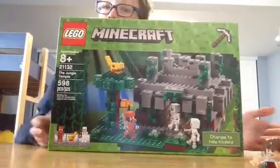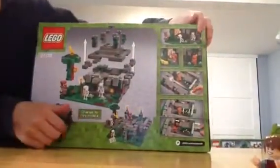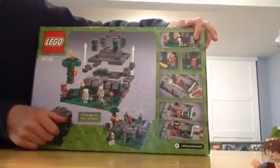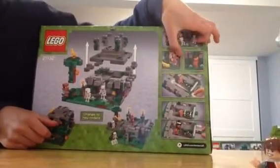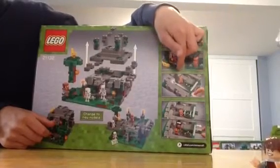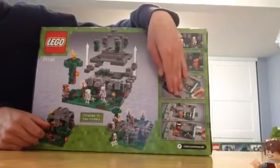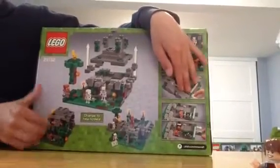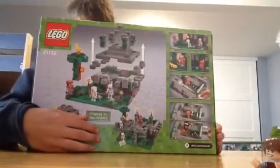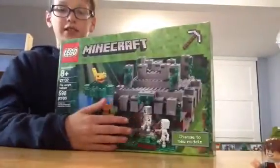This is the Jungle Temple, really cool set. On the back of the box, we got Steve running toward the skeletons, which are guarding the temple. He's carrying a cocoa pod with the ocelot looking at him. He's walking into the temple—looks like he's about to be hit by an arrow but he's dodging it. You flip the switches to open the chest so you can get all the goodies inside, and you can always build and change to new models. Let's see what's inside the box.